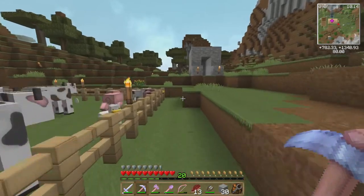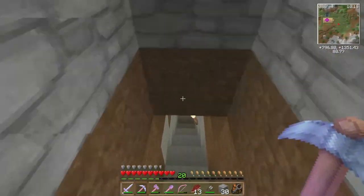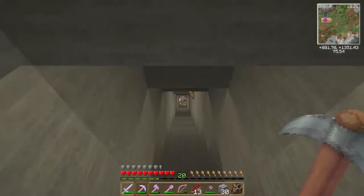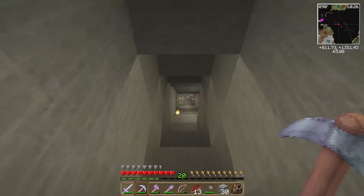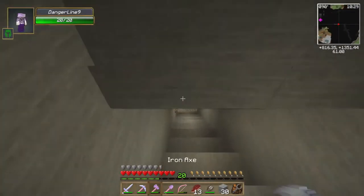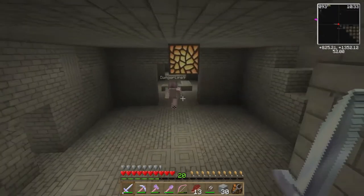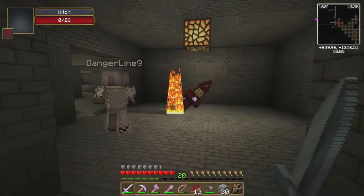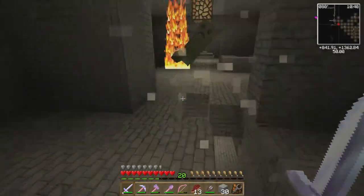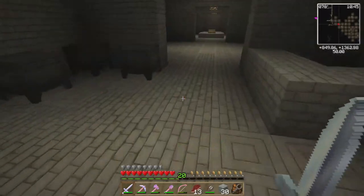I'm gonna try to find that — oh, there's a spider down here. Oh it's a witch! Right behind you brother. You're gonna find where — remember there was that mine shaft entrance? Oh right, right, yeah. What the — she like spawned in behind you, that was weird. She spawned right into my arrow.